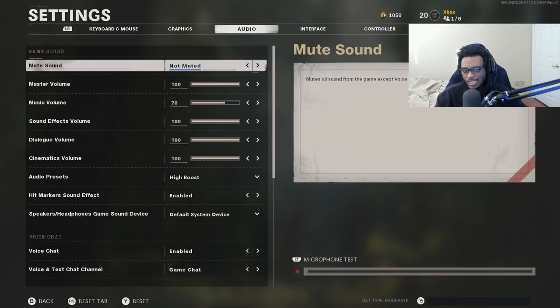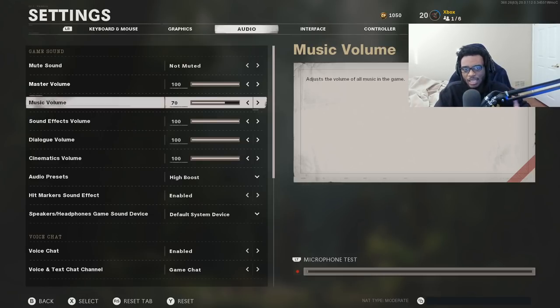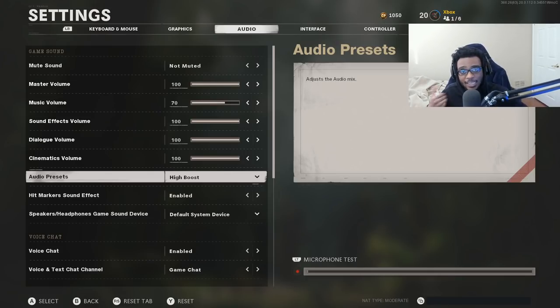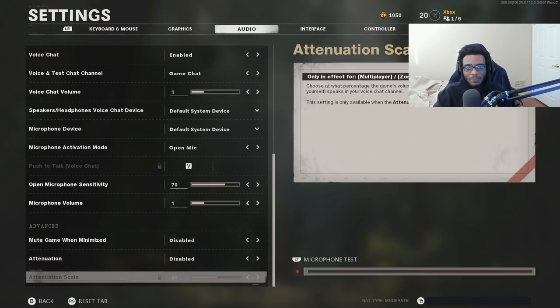For the audio settings — these are very, very important. My master volume is all cranked up. I have my music volume reduced down to 70 because I don't want to hear music when I'm trying to listen for footsteps in-game. If you guys have a headset — it doesn't matter what headset it is — you want to make sure your audio preset is set to high boost. This is going to allow you to hear footsteps a lot easier and completely transform your gameplay. If you're wondering why people call me ears, it's because I literally sound whore — I can hear enemies coming around corners, when they're spawning in, if they're running on wood or metal. With the high boost setting, it's going to be unbelievable how much of an advantage you have over everybody else in the lobby. Definitely go ahead and put on the high boost audio setting.